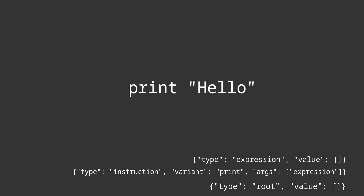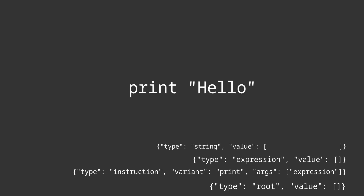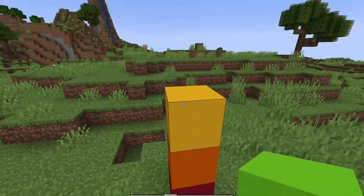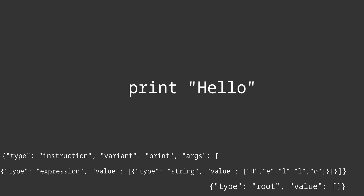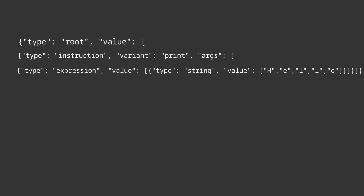An expression will first look for any character that can be used to open a literal. If we were to print hello, it would look for an open double quote. Once it's found that, it adds a string literal to the stack. The different values are added into this string literal until we find a closing double quote. The string is removed from the top of the stack and added into the expression. The expression then looks to see if there is an operator such as plus, minus, or divide. If it cannot find one, it will close itself and go back down to the instruction. If the instruction has no more arguments that can be opened, it will close itself, adding itself into root, and root will return itself, ready to be passed.